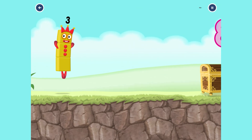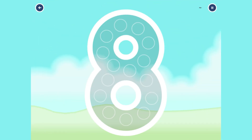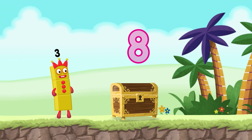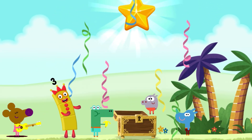I am three, look at me! Can you open the treasure chest by tracing the number eight? Now that we've traced the number eight, open the treasure chest and see what's inside. There are stars inside — you've found the treasure! Yeah!